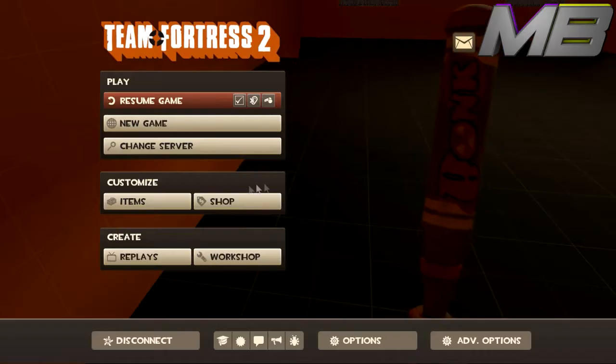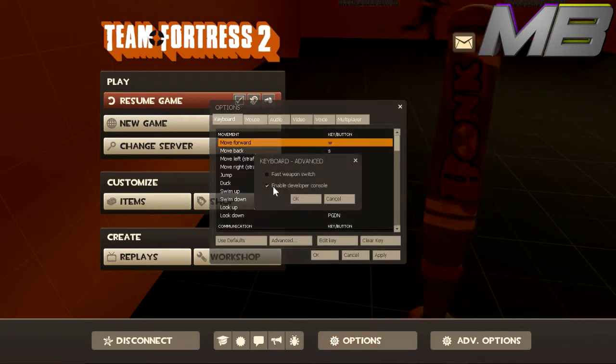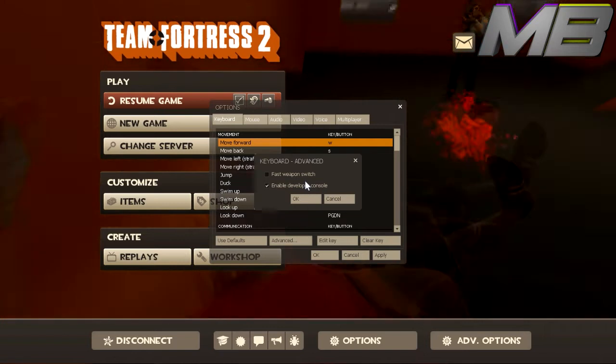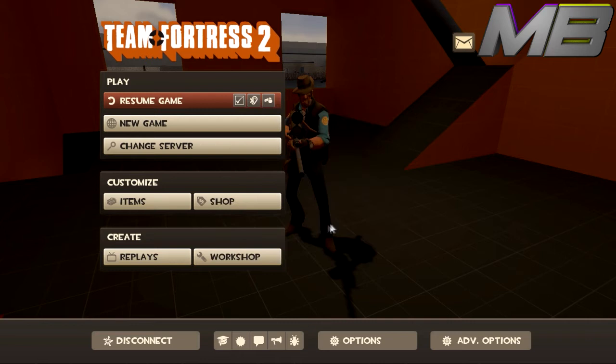You want to hit Escape, then go to Options, go to Advanced, and then make sure 'Enable Developer Console' is checked. Once that is checked, go ahead and hit OK.